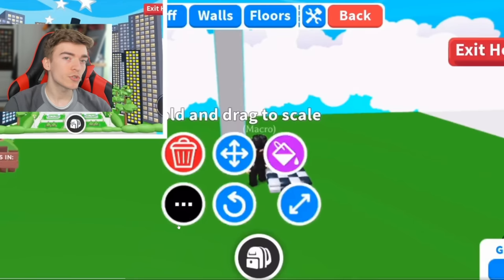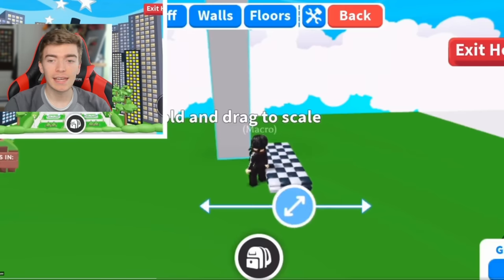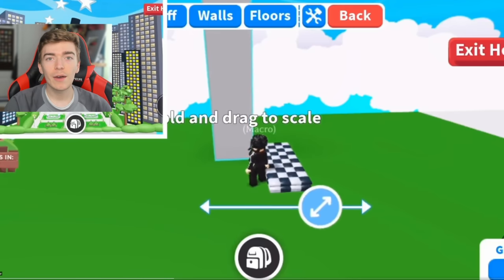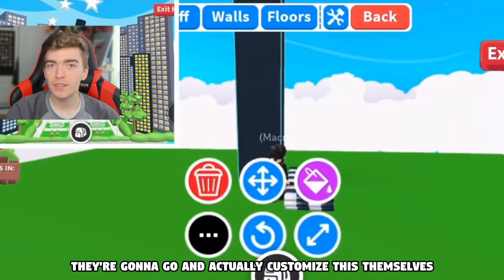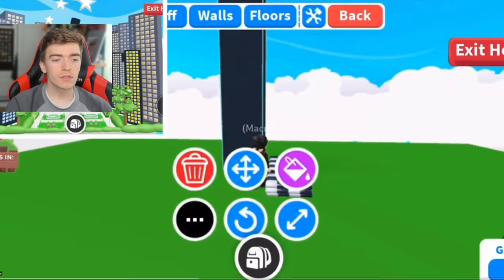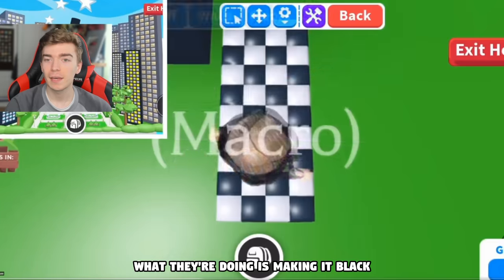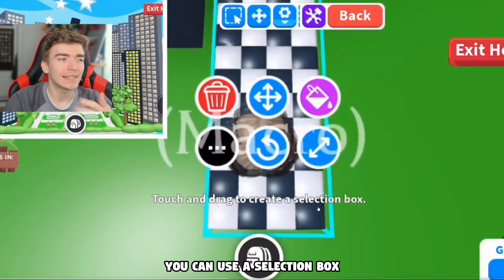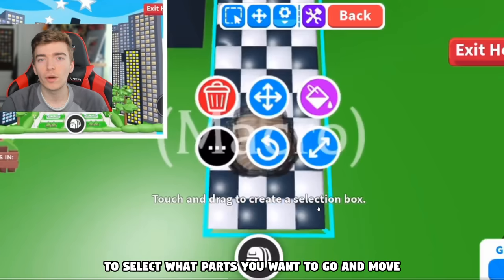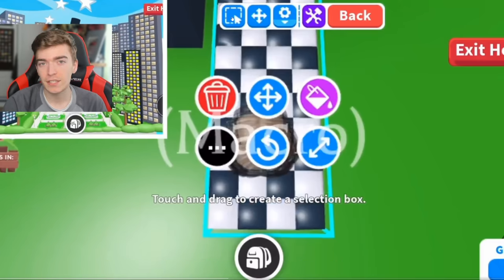Let me demonstrate how this new building feature works. Basically you get an object and you can scale it bigger, but Adopt Me recently allows you to infinitely scale it. This is a video from my friend — they're going to actually customize this themselves. This is like a building hack to go and make a city pretty quickly. What they're doing is making it black, then grabbing this, and you can use a selection box to select what parts you want to move, which is kind of crazy that we've been given all of these new features.